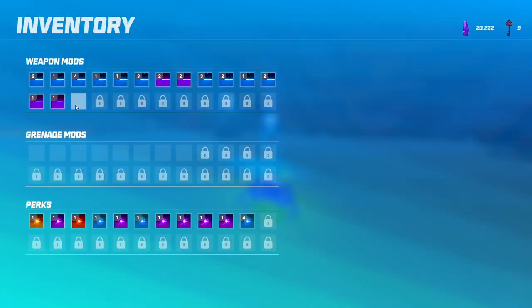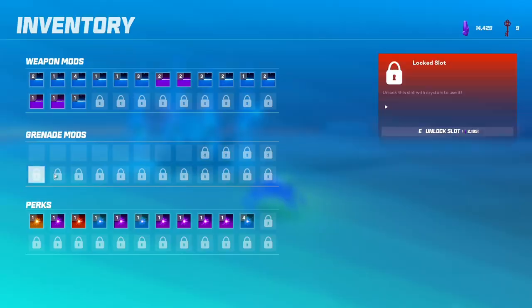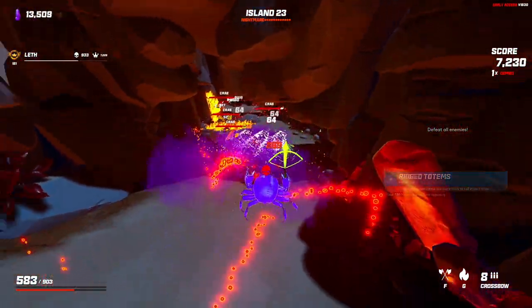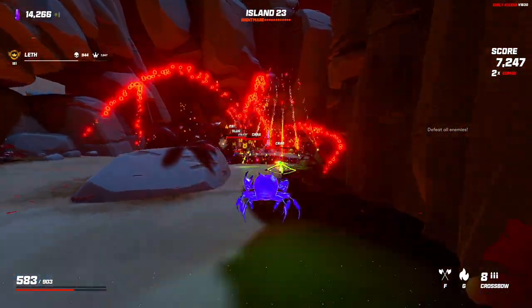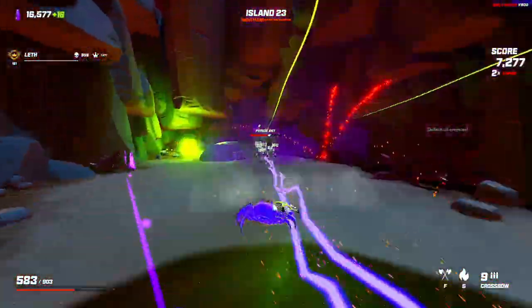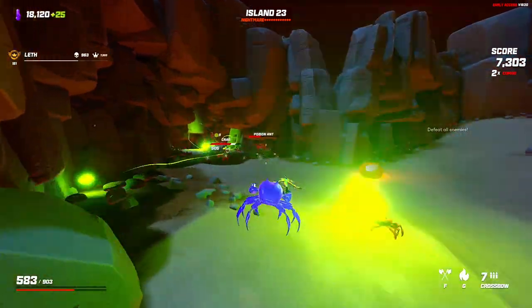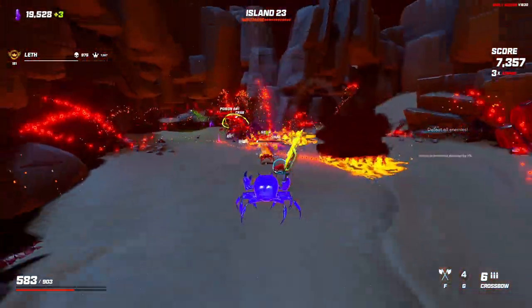I'll just open it up and get the lightning shot for now. Rigged totems — I think I'm gonna go for that. More crit. Get a little assassin proc there — I'm not even sure how.